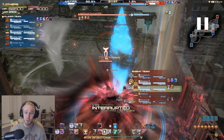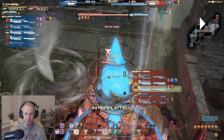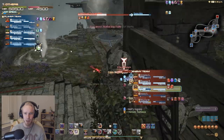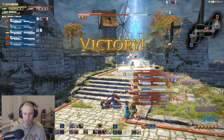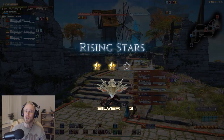Over here on the point we pop our Limit Break — this is a really good way to use your LB in the late game to secure objectives. We pop Limit Break just for the Hysteria effect to fear this guy off the point, resulting in a quick cap and a victory before anyone on his team can reinforce. That's a great way to use your Limit Break.